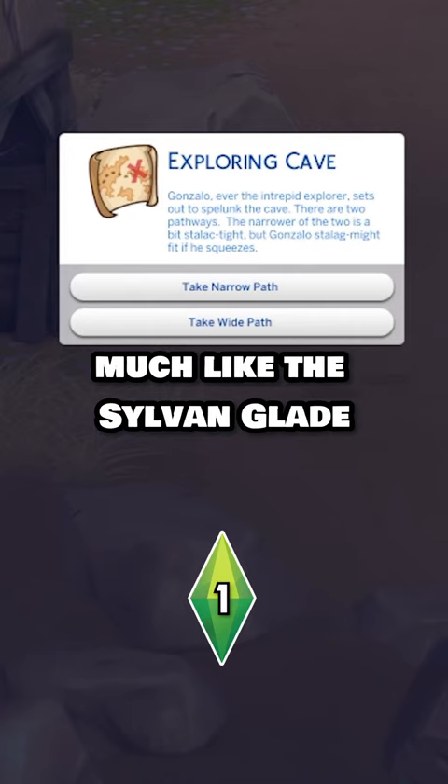Much like the sylvan glade, navigating through the abandoned mine unlocks the ability to travel to the grotto where you can catch the even rarer batfish. Did you know about these secret areas? Let me know in the comments and happy hunting!